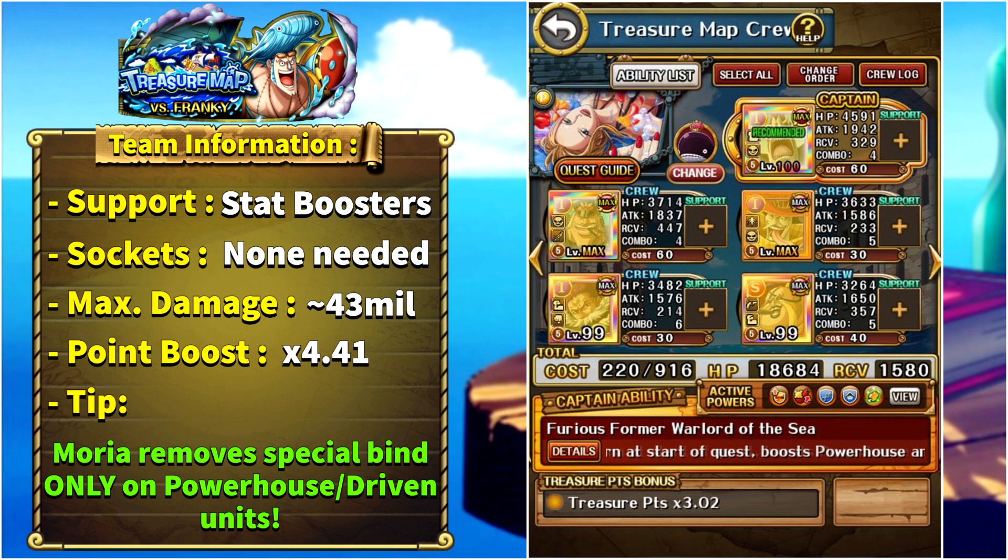This team can do around 40 million damage — it'll probably be a bit less with the 15 hits of barrier — and the point boost will be 4.41x.